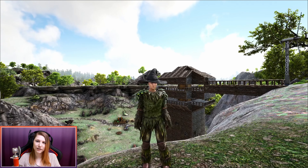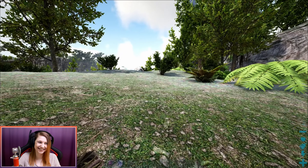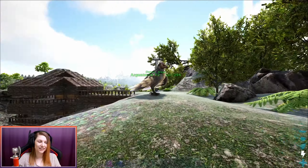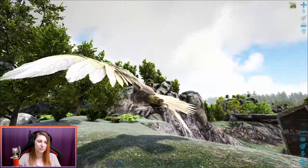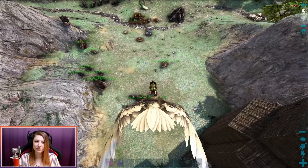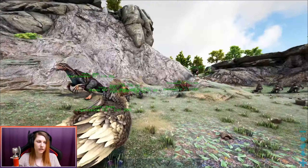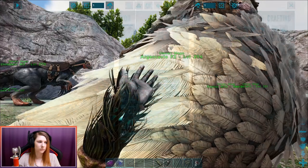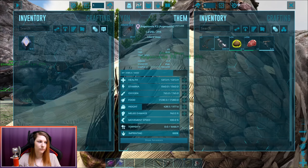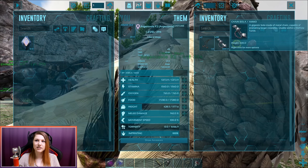Today I want to go and tame Tropeognathus — if that's the way you pronounce it. I think it is. If it's wrong, you guys will correct me, right? I tested one on single player and those guys are actually so much fun to fly around with. So I figure we need one for the server. I already prepared everything we need — a ballista with some chain bullets, because that's the only way you get to tame them. And I also have some kibble.